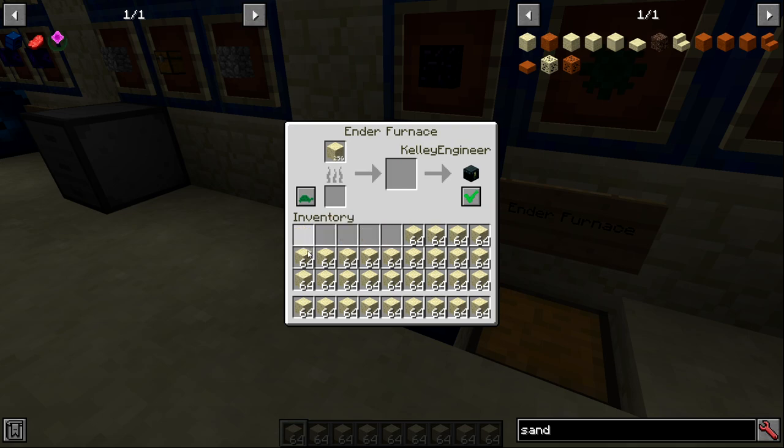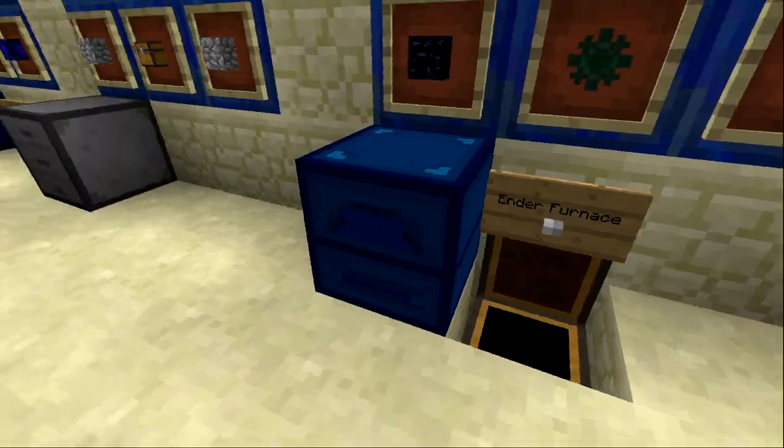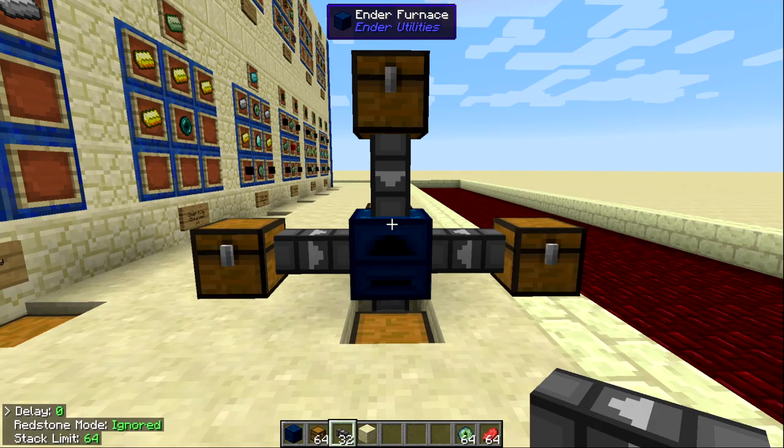You can put multiple stacks of items inside the input — up to 1024. The output can also hold 1024, and the fuel input can go up to 1024 as well. So you can have a lot of items smelting at once and not really have to worry about filling up any input or output.